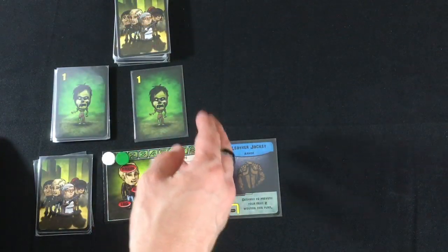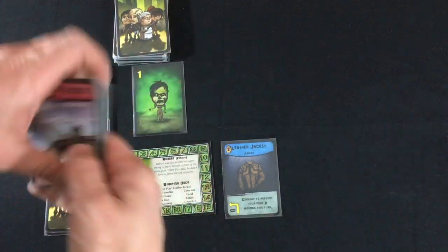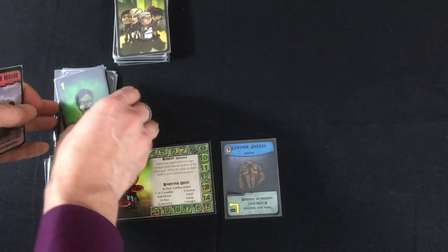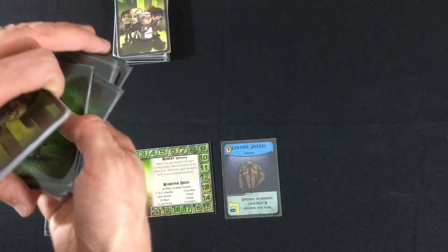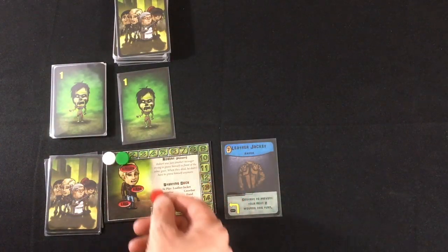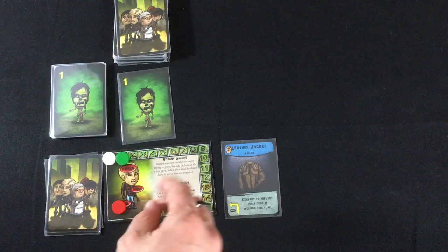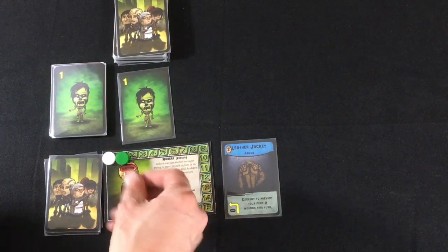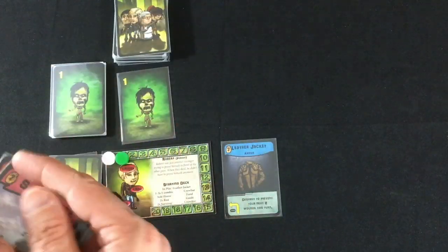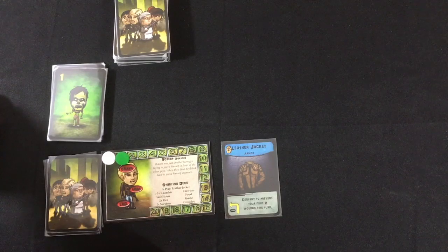If you have zombies, many of your cards will either discard them — not ideal, since they go to your discard pile and return to your deck — or kill them, sending them back on top of the zombie deck in number order. In a last-ditch effort, you can take a wound to kill a zombie. An arm wound means you can't have two weapons equipped at a time; a leg wound means you can't use run cards. A third wound — to the brain — loses you the game. You must play every card and eliminate every zombie before ending your turn.